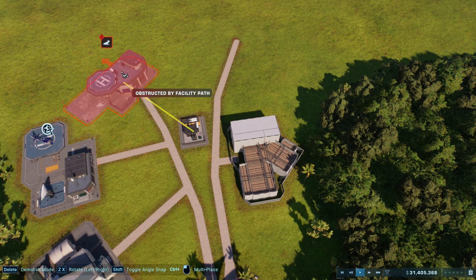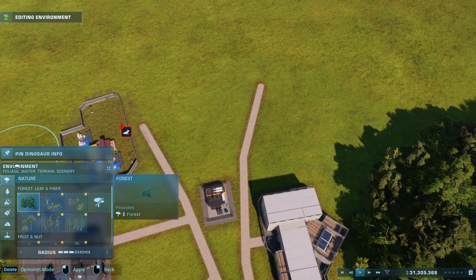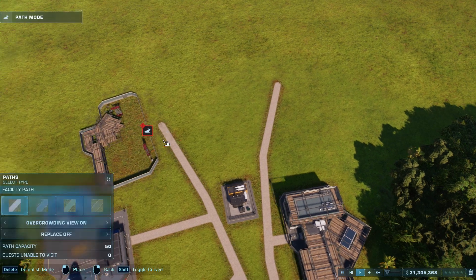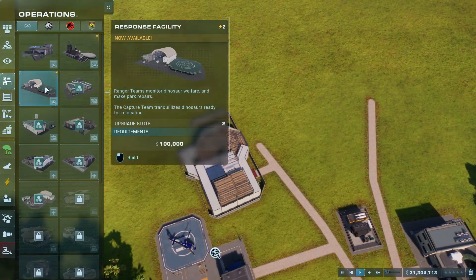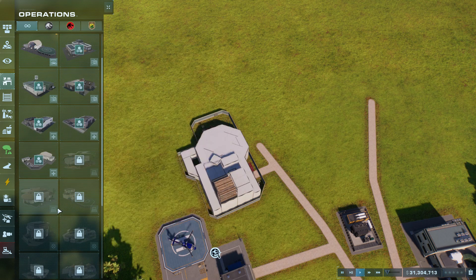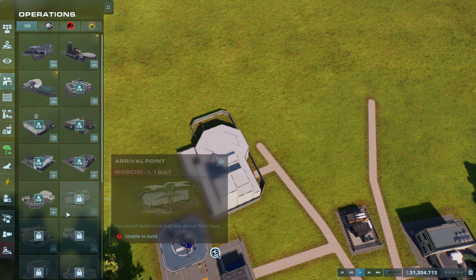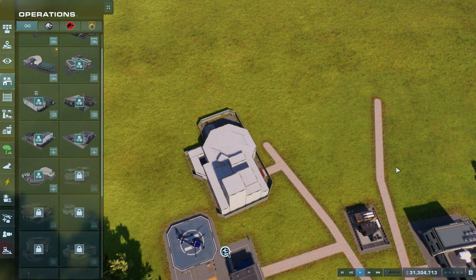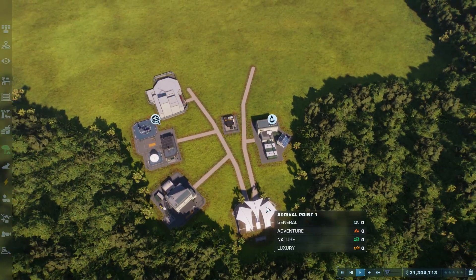A response facility — we cannot do anything without this. What else do we need? Do we need to research to get everything? Nope, we could just build one of everything else. Okay, so that is the base of our area.